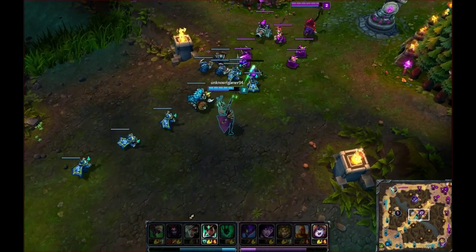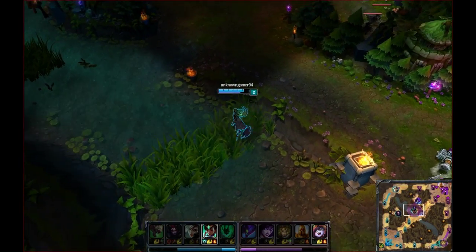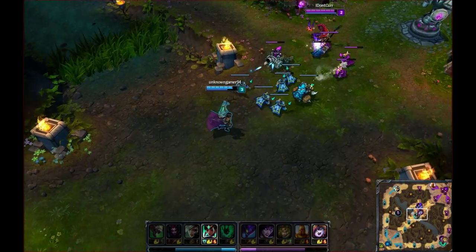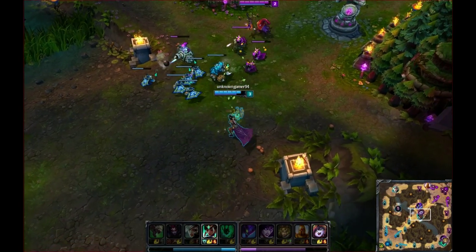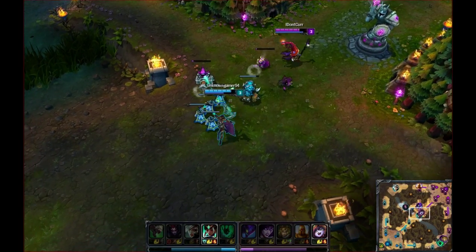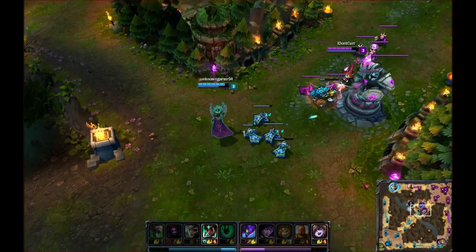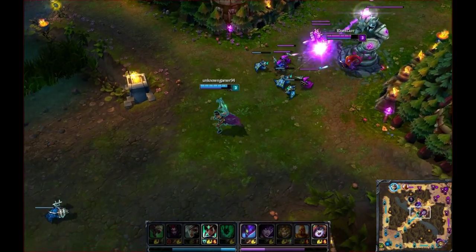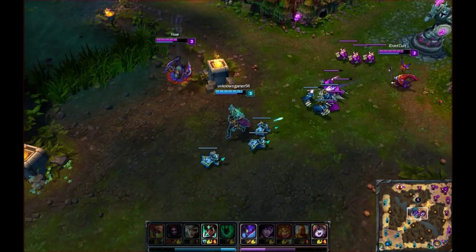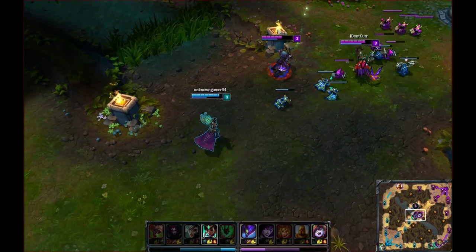Mid lane also is the most vulnerable to enemy ganks because of the multiple entrances on both sides of the lane, but this works both ways — it's easier to be ganked in mid, but it's also easier to set up ganks against your enemy. A good mid will have a good way to farm, normally through an AOE or at least a ranged attack. Being in a solo lane, it's important to farm all the minions you can. A mid lane should more importantly have a reliable way to harass the enemy champion, often through some kind of piercing move that can go through minions.